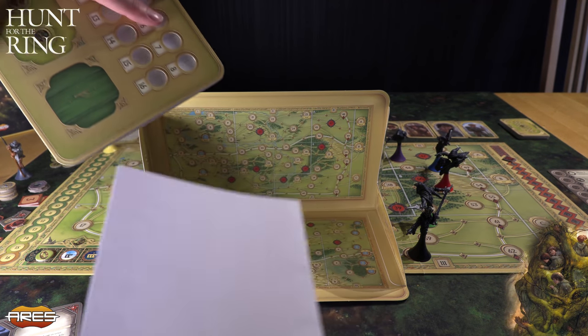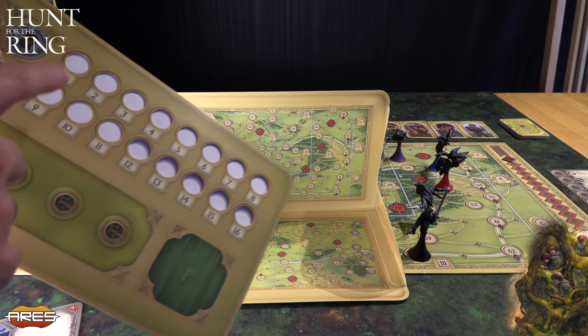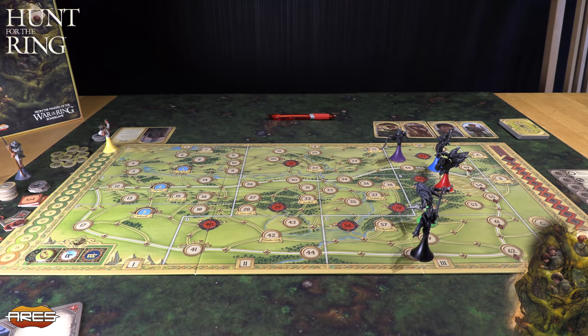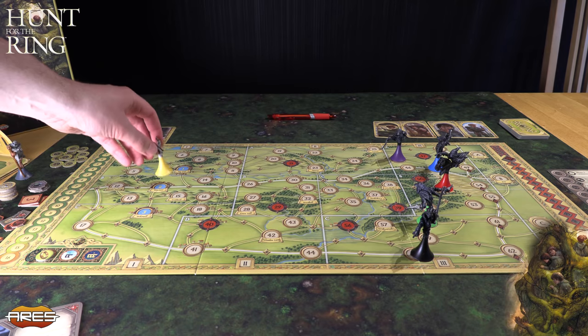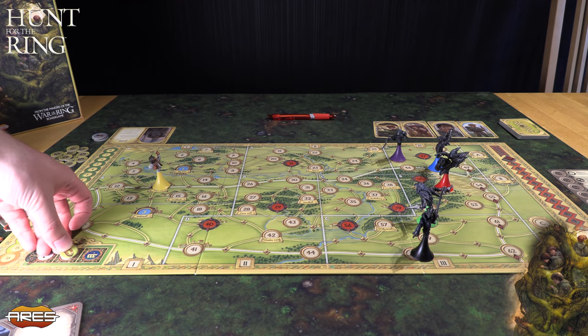Bare ikke gjør det uten papir, for da skriver du rett på pappen. Da har du begrenset bruksantall for det. Men nå er det papir her som du kan skrive på, og du er klar for å spille. Så Frodo beveger seg da, ikke på kartet, men la oss si for synskyld at han står der. Hver dag er delt opp i tre etapper: morgen, ettermiddag, og natta.